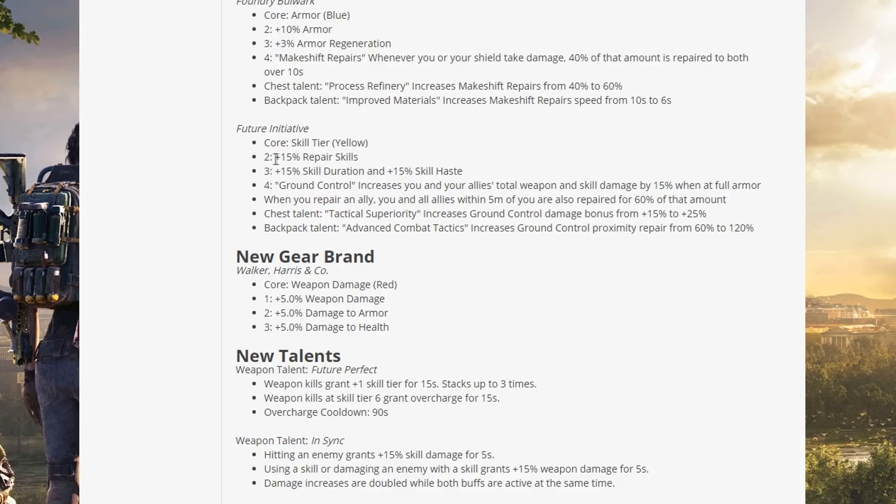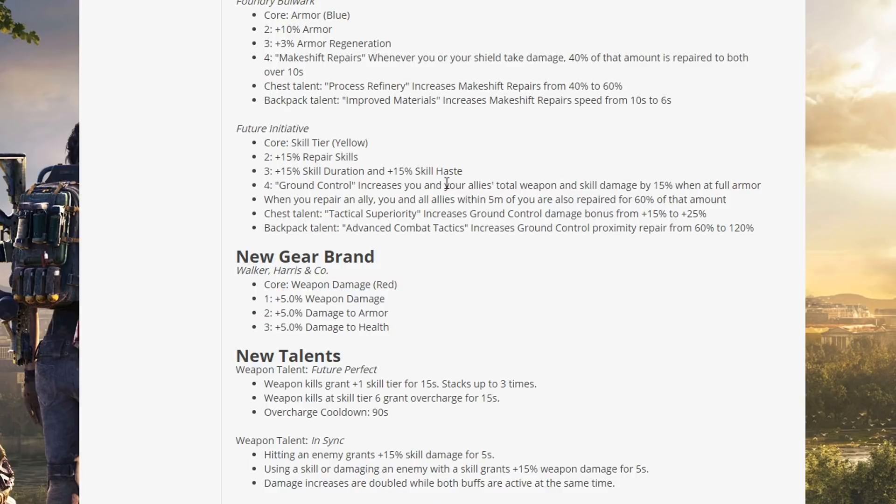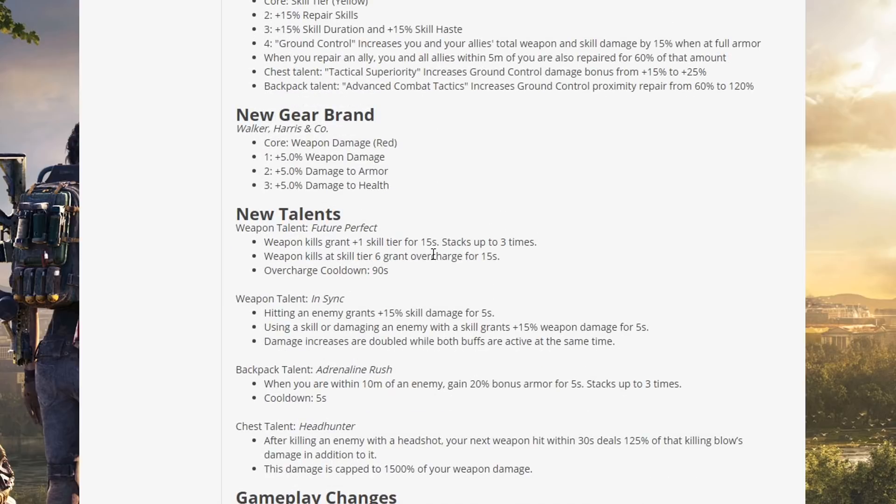Future Initiative — core: skill tier. Two piece: 15% repair skills. Three piece: 15% skill duration and 50% skill haste. Four piece — Ground Control: increases you and your allies' total weapon and skill damage by 15% when at full armor. When you repair an ally, you and all allies within 5 meters also repair for 6% of that amount. Chest talent Tactical Superiority increases Ground Control damage bonus from 15 to 25%. Backpack talent Advanced Combat Tactics increases Ground Control proximity repair from 6 to 120%. This is going to be a very good gear set for group play and supporting others.